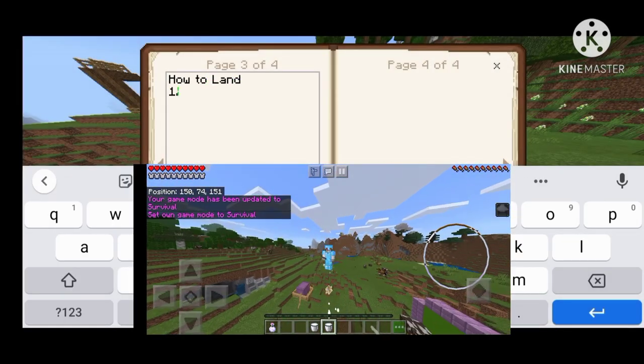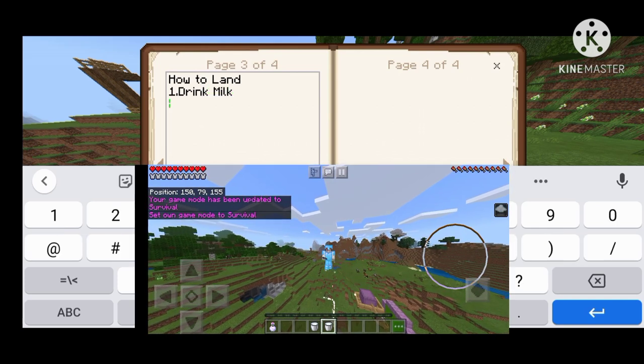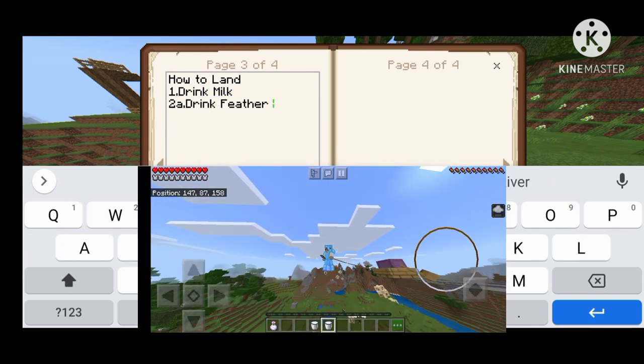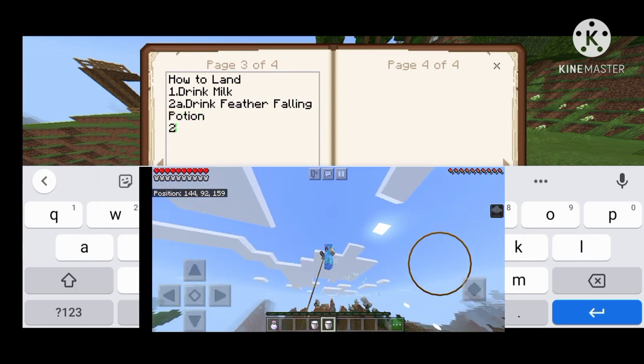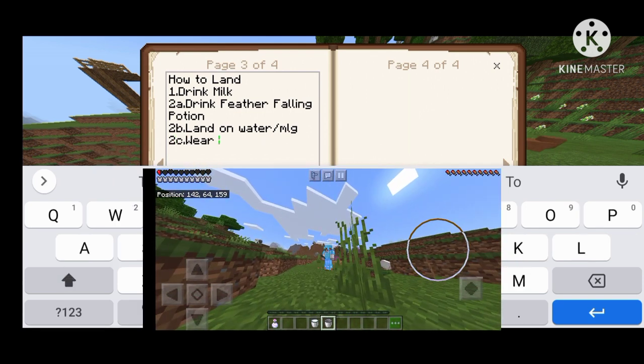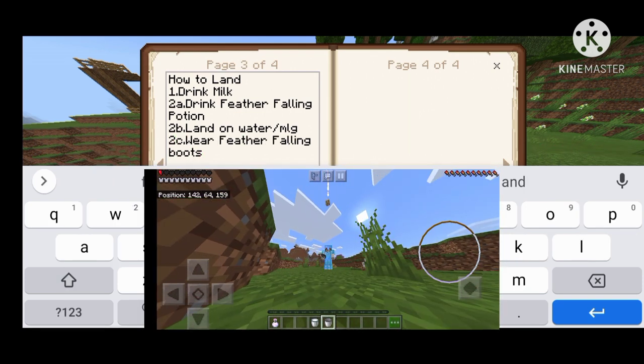We've also established ways to land after that. First, you need to drink milk, and then there are three ways. Option one: drink a Feather Falling Potion. Option two: land in water. Option three: wear Feather Falling gear.